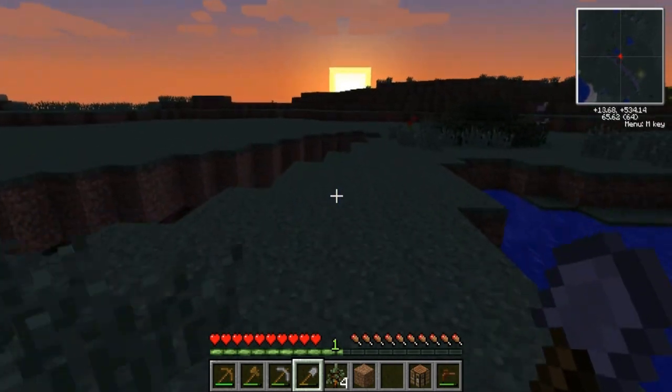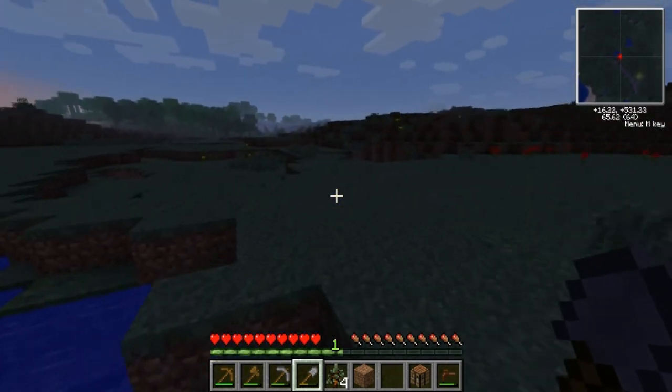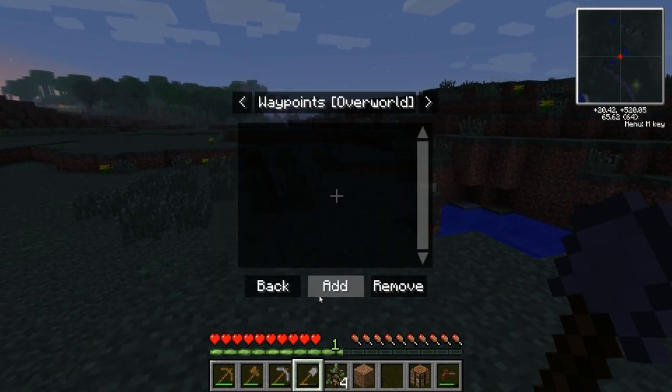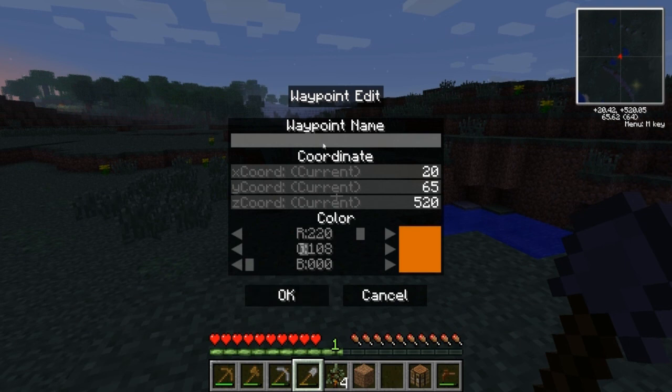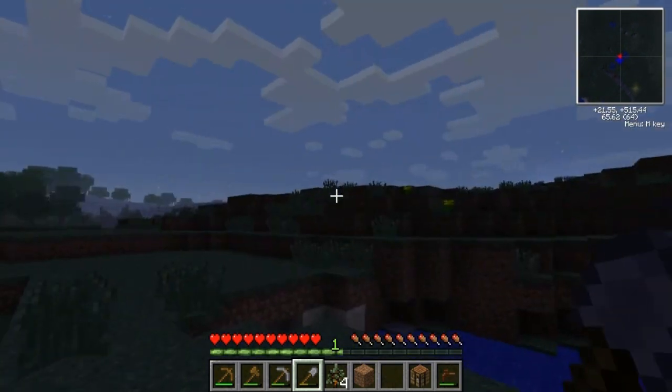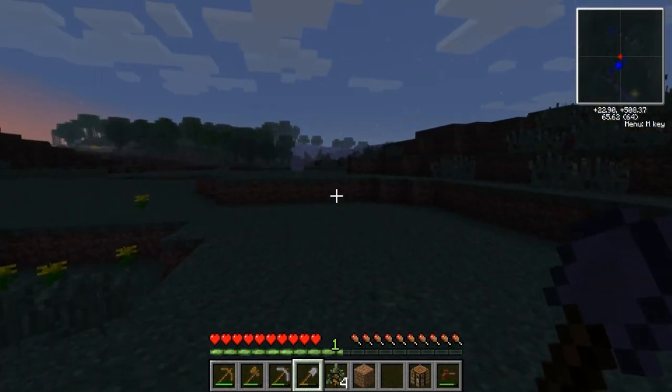Anyway, it's getting dark here. Actually real quick - we can set a waypoint. We'll call it 'Warehouse' because it might be the warehouse. Let's make it blue. There we go - so that will always be there so if I get lost I know where to go to find this cool area.